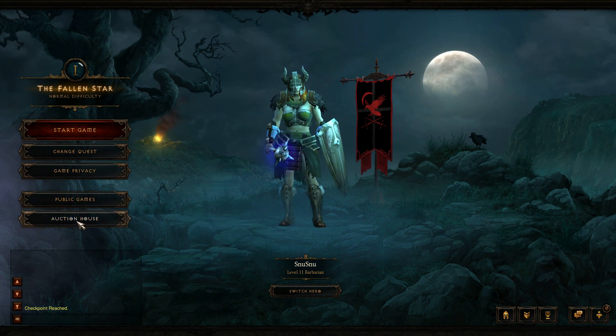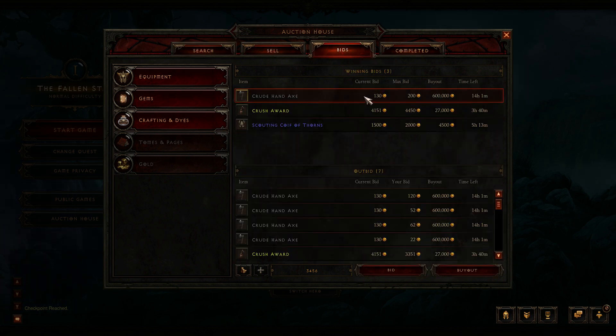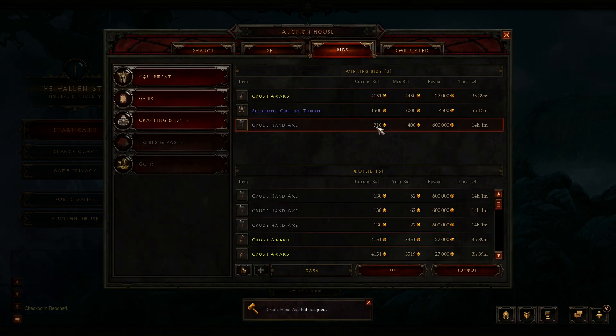Hi, I'm going to try to show you an auction house bug in two parts. When I am the max bidder on an item and I raise my max bid, it also raises my current bid, pretty much treating me like I'm an outside bidder.